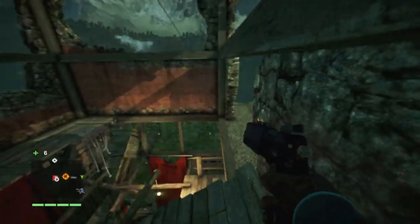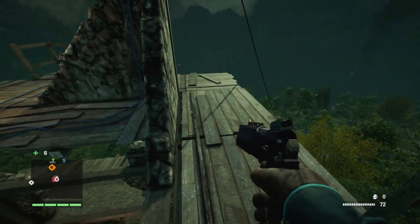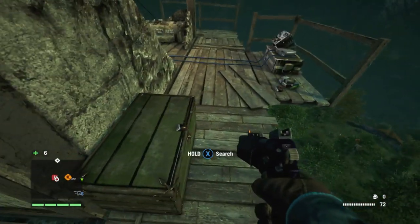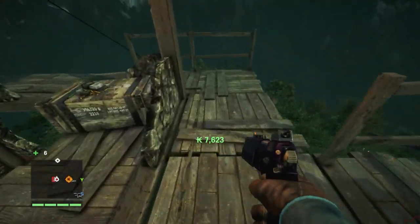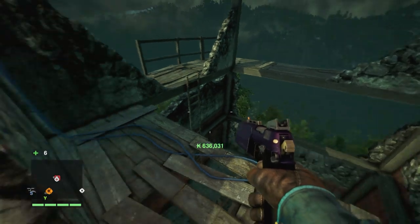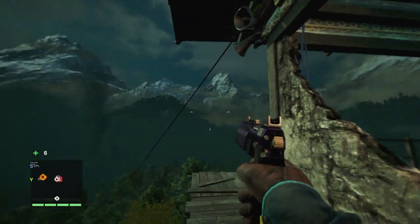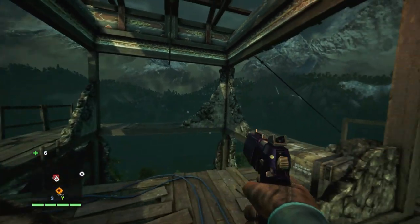As always it's a ladder to the top, apart from that one time it wasn't and it was a grapple point. Anyway, top floor here and pretty much immediately there is the chest - so that's that sorted. There's some ammo on the crate there. I didn't check around the back of that broken wall, they may have looked something. But there was some ammo just at the front by the radio.